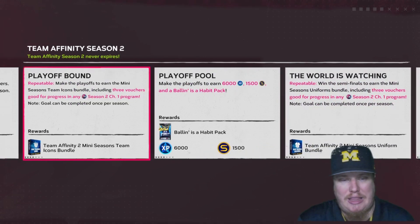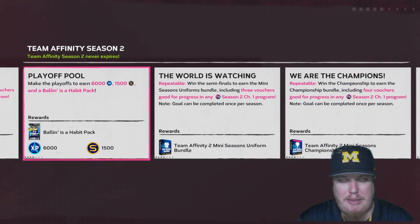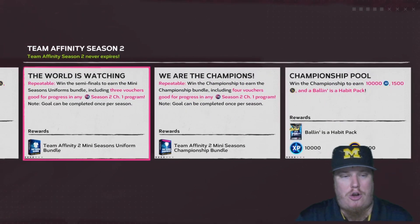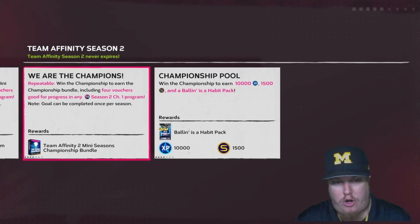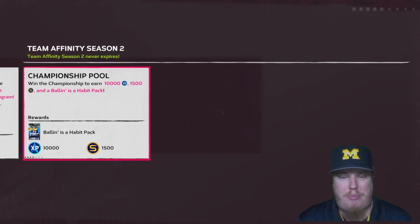Making the playoffs earns you a pack containing three Team Affinity vouchers, team profile icons for the mini season teams, 6,000 program XP, and a Ballin' is a Habit pack. Making the semi-finals earns you a Mini Seasons uniform bundle containing three more Season 2 Team Affinity vouchers as well as a uniform choice pack for this mini season. Winning the championship earns you the championship bundle, which contains four Team Affinity vouchers, 15 Show Packs, one silver player card, 10,000 program XP, 1,500 stubs, and a Ballin' is a Habit pack.